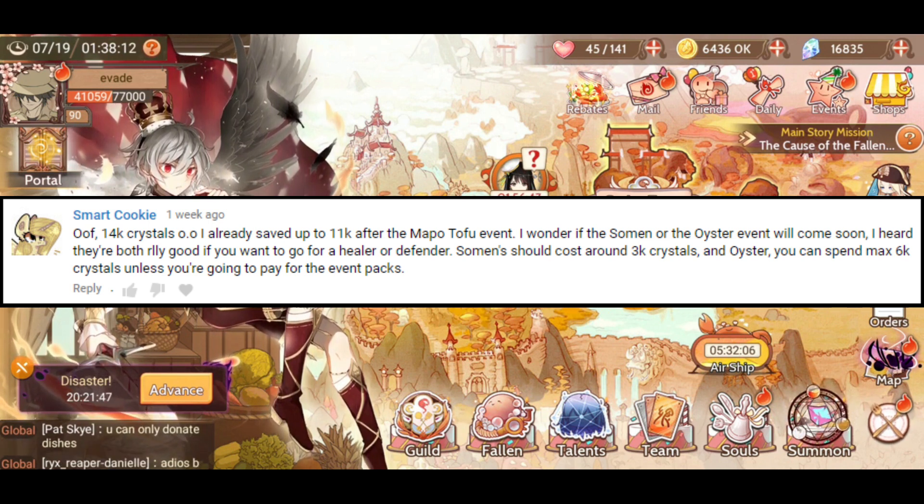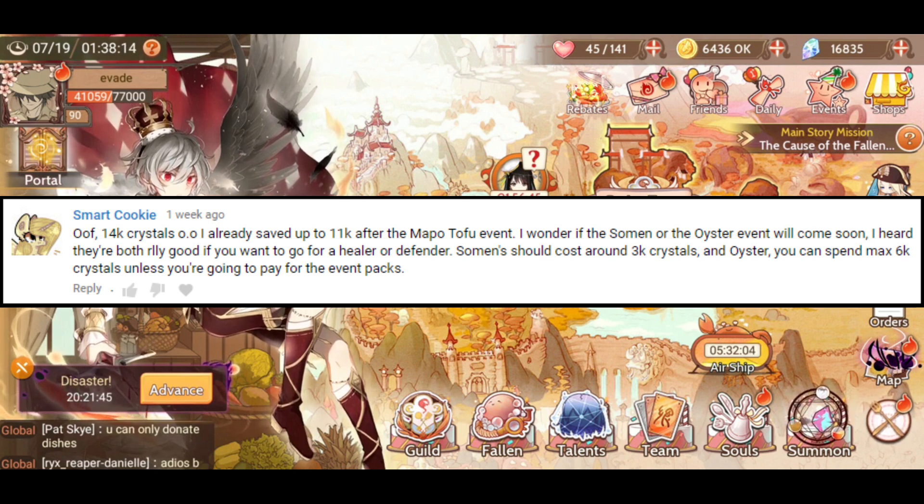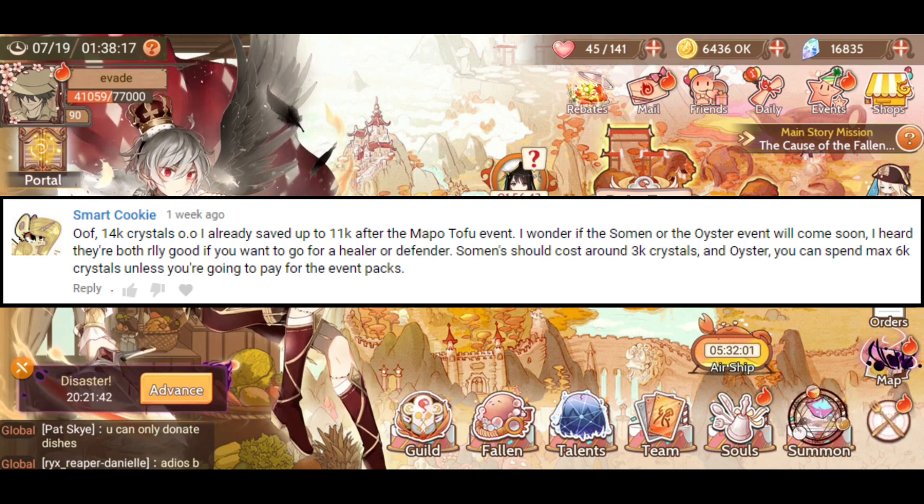I don't really pay for the event packs either, but I'll definitely go for Oyster. Really, really would like to have him. I haven't looked up too much about Soman, so if he comes out, definitely go for him as well. But Oyster is pretty awesome - he looks awesome. He looks almost like Caviar. Maybe they both could be like brothers.